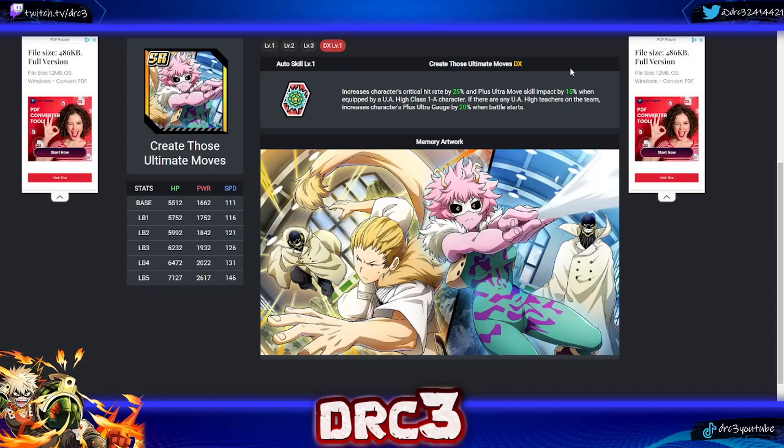The final memory I want to talk about is 'Create Those Ultimate Moves,' which has been a godsend for a lot of players recently. It increases the character's critical hit rate by 25% and Plus Ultra move scale impact by 15% when equipped by a UA High Class 1A character. If there are any UA High teachers on the team, it also increases the character's Plus Ultra gauge by 20% when battle starts. Any memory that boosts both crit and Plus Ultra gauge is phenomenal — really good for VE tower. At level one it is only 15% crit, so limit breaking is very helpful.